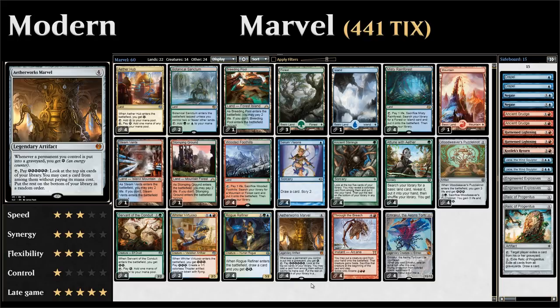It's a combo deck built around the four-mana legendary artifact that says whenever a permanent you control is put into a graveyard, you get one energy. This works very nicely with fetch lands and the like. At any point you can tap the Marvel and pay six energy to look at the top six cards of your library and cast one of those cards for free.